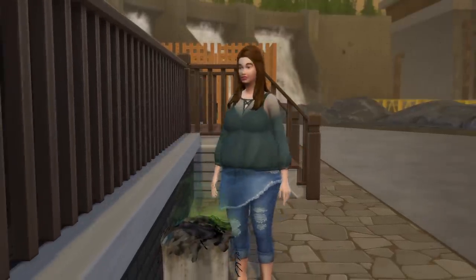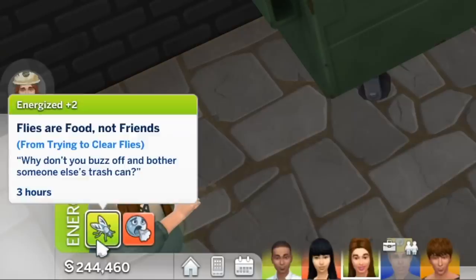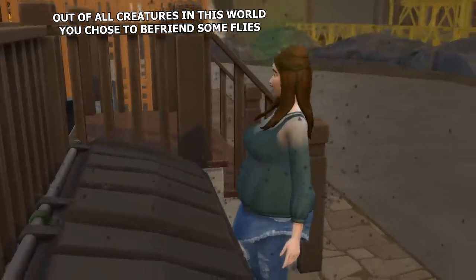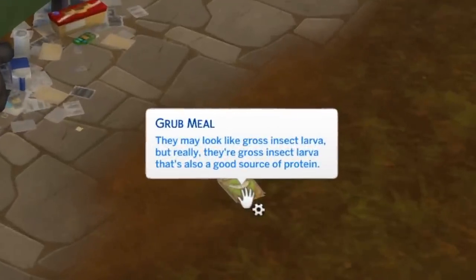But there's a chance you'll succeed as well. Whichever the outcome, the flies will disappear in the end. If you succeed on clearing the flies, you'll gain an energized moodlet. And if you succeed on bonding with the flies, they will make you levitate for a second and give you a grub meal food ingredient. Sims with low hygiene and/or sims with the Slob trait have a better chance to succeed in bonding with the flies.